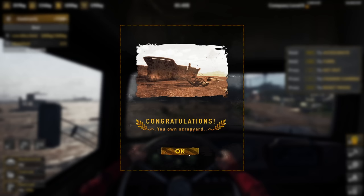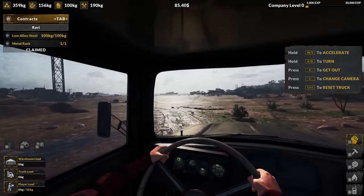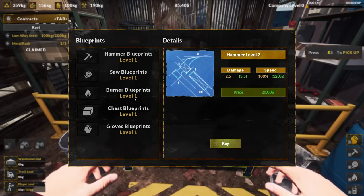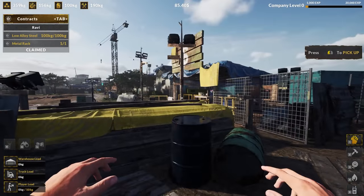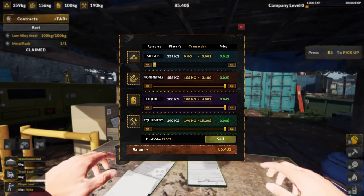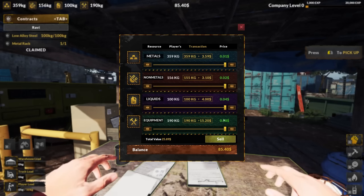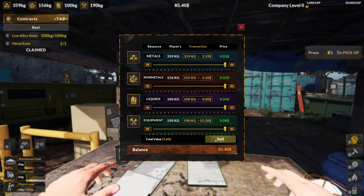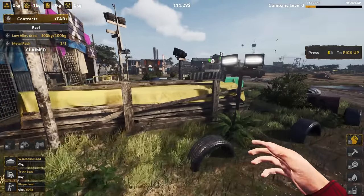That is the tutorial in a nutshell. We do own a scrapyard now. I guess we can kind of do our own thing now. Just meeting some of the local residents — we have the upgrade guy. Yeah, this game is built on upgrades. I don't know what the money thing is — this is a bank. Oh, I guess I didn't sell the metal earlier. I just sorted it, and now I can sell it. Total batch value: $25.89. Sure, I don't care. So this is where we actually sell.